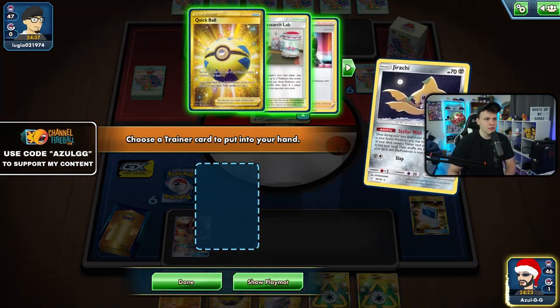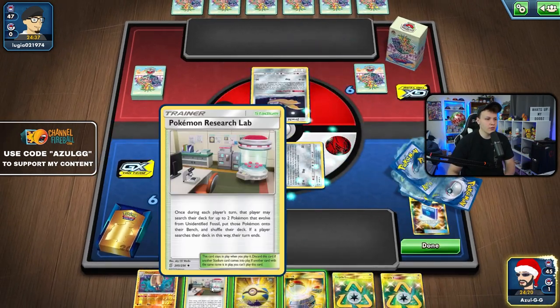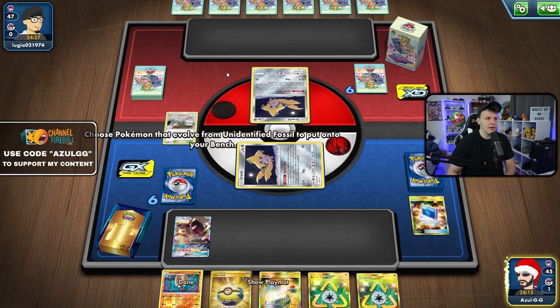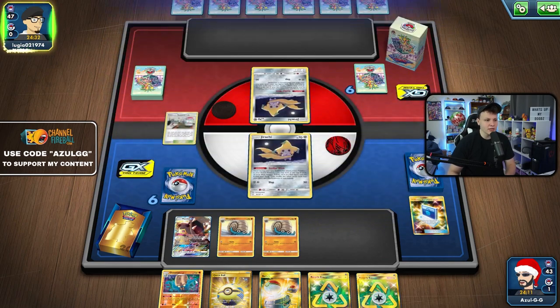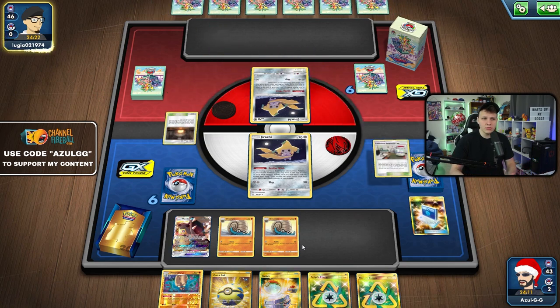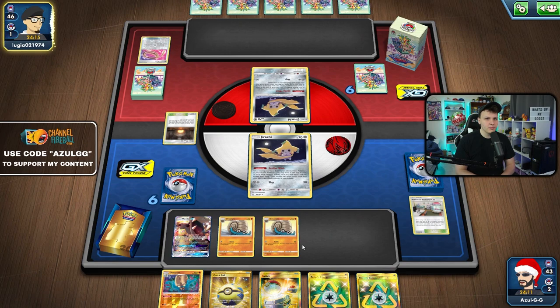We use the Exile to make our bench smaller. We got the turn-one Research Lab which I don't see a reason not to go for, so let's go right off the rip. I don't really see a reason to play anything else — get the double Omanite out, we can even get triple Omanite at some point and just slowly let our opponent take knockouts. We'll eventually evolve Omastar; we don't have to do it immediately. We can Quick Ball for our Lilipup but we don't want to put it out too aggressively.